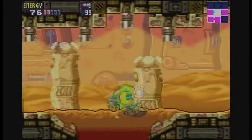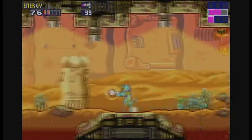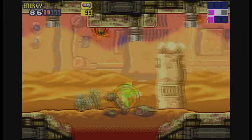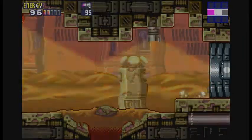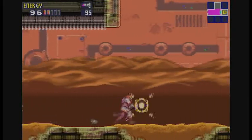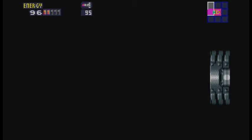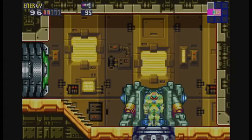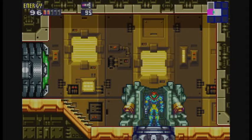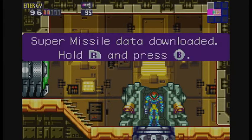Let's just shoot this side-hopper real fast, because I want some ammo. Please die. Thank you. There we go. Now let's head over this way and open this up for the data room. Step in. Super Missiles data downloaded.